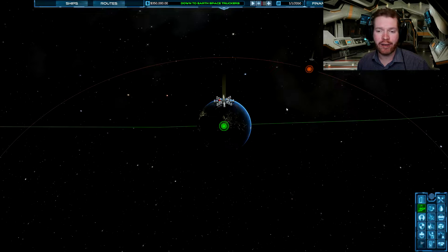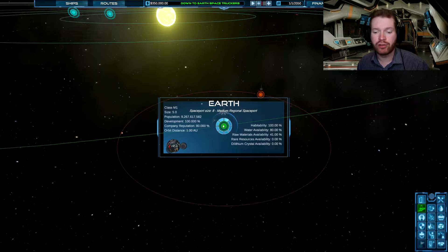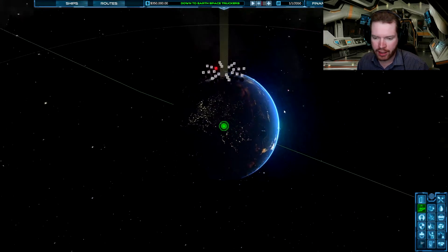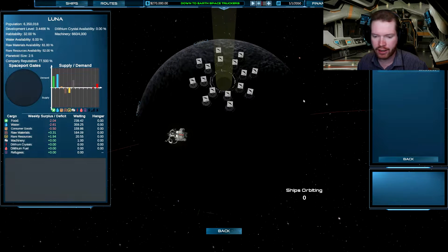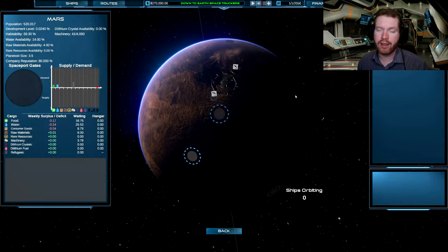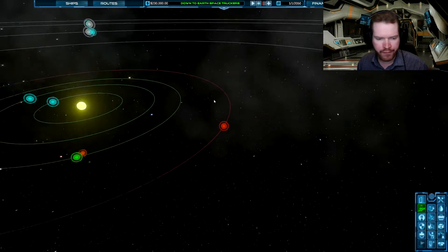We play as a company — I created the company Down to Earth Space Truckers. Our job is to supply the colonies with material and also to bring back resources to Earth from these colonies. We've got to do a few things before we start. For instance, I have found that starting early on building a local office is a very good idea, because having a local office at the planet means that they like you better. If they like your company better, they will allow you to bring more goods, sell you more goods, and you will get other benefits as well. I'm just going to do this on our current colonies — we have a limited amount of credits, but that's okay.